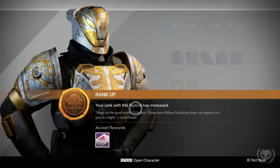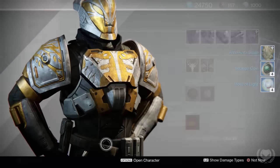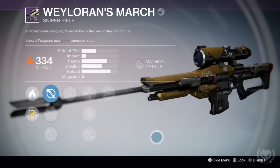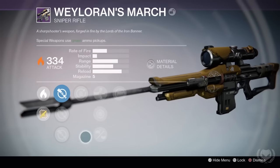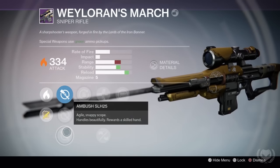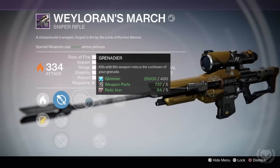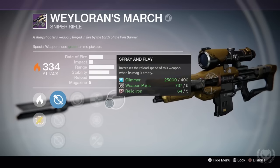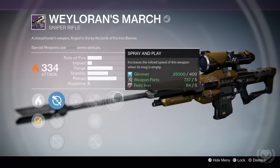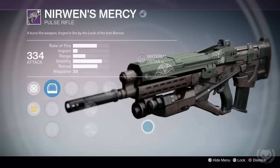Those were my rank 5 packages — now let's move on to my end of match rewards. First up I got the Sniper Rifle Whaleran's March. Unfortunately it isn't as good as the one sold by Lord Saladin. The one I got came with Eagle Eye SLR-20, Longview SLR-20 and Ambush SLH-25, as well as Grenadier, Spray and Play, Armour Piercing Rounds, Snapshot and Smallbore.